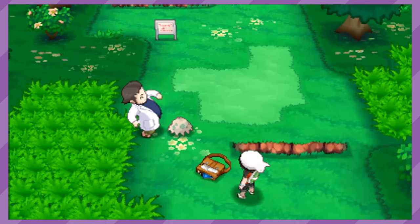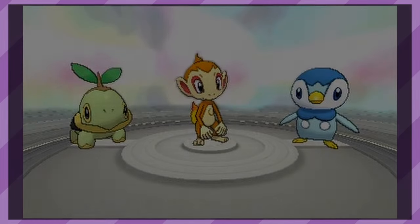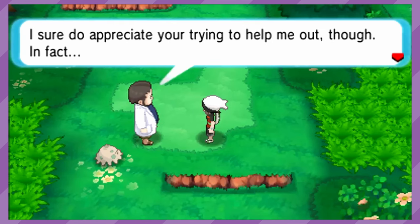Omega Ruby and Alpha Sapphire pumped up the numbers a bit. After reaching certain milestones, you must save Birch again, and you can receive a Johto starter, a Unova starter, and a Sinnoh starter, while the latter is locked to the postgame. It serves as a nice callback to the Johto starter from Emerald, and allows for all starter Pokémon to be obtained in Gen 6.